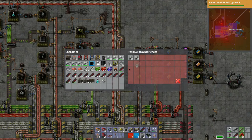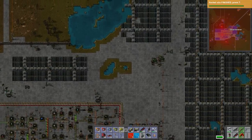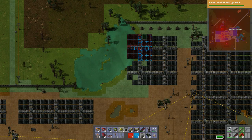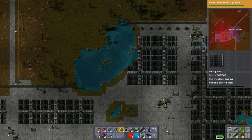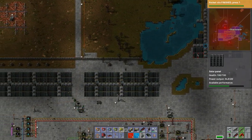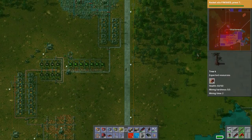I hate to do this and use up circuits again but since we're not researching at the moment, let's grab some of these. Let's make sure these are placed correctly — perfect. Once that's all cleared out we'll replace that with solar panels. Looks like production is doing quite nicely.